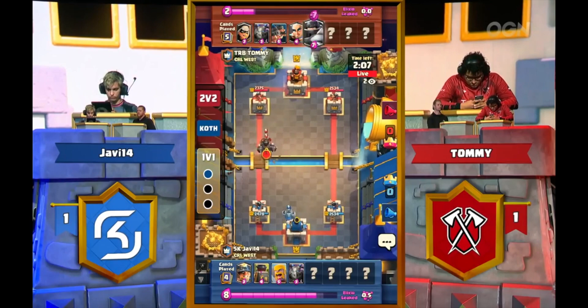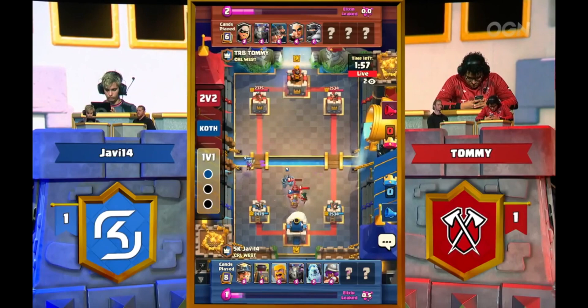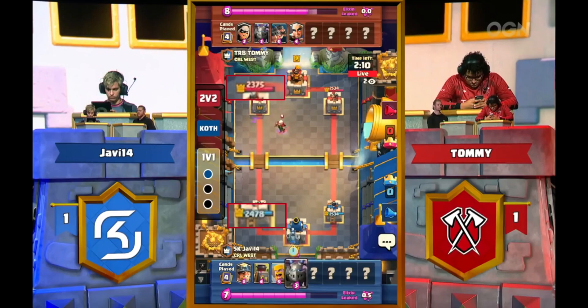Last but not least is this beautiful defensive sequence by Javi Catorze, where he not only defends very efficiently — getting zero damage — but he also gets a King Tower activation in the process. Remember that head shake from Javi before? Here we get a nod. To understand why he's so happy, let's go back and break this down step by step, because it is beautiful. Remember, at this moment both of these towers are pretty much even in HP, and we're going to see how valuable this overall sequence of defense actually is.